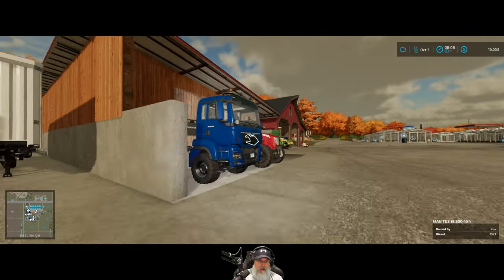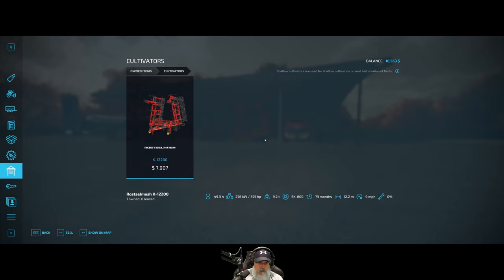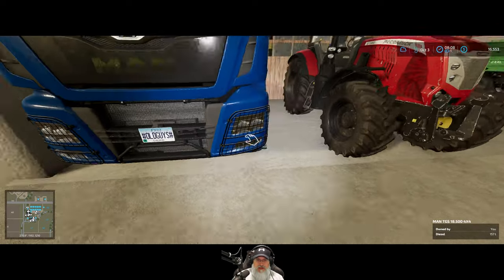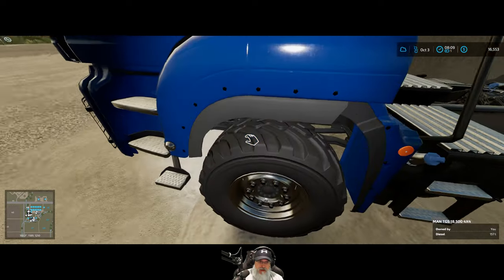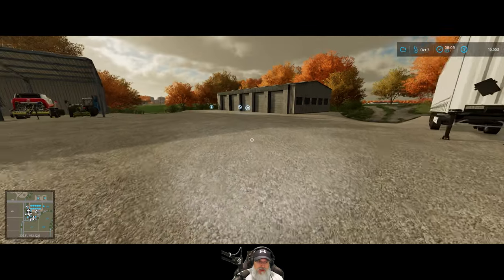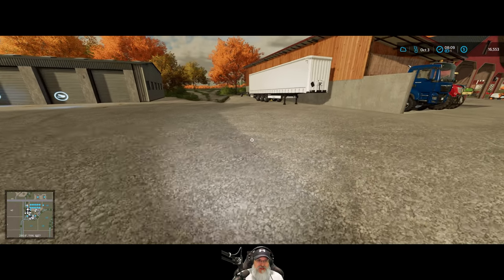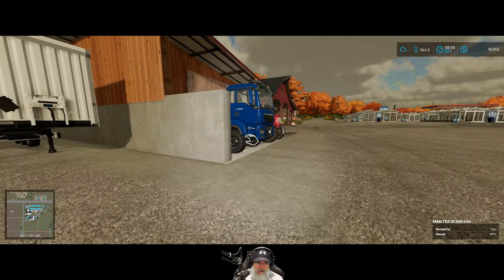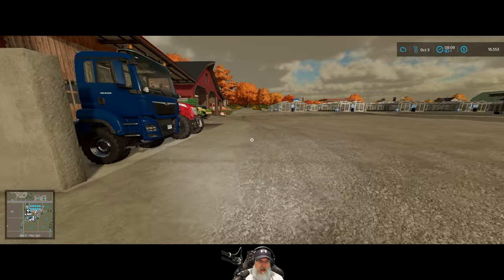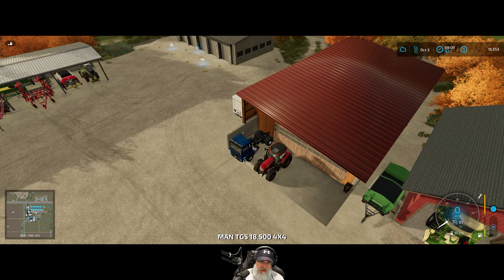This truck pulls the Rosssel Mosh which requires like 375 horsepower — it's nothing because this is a 500 horse. Even with the single axle and smaller tires there are no traction issues, at least not in this game — it just pulls it like it's nothing. I'm sure it'll pull that bigger one too, right at the max horsepower limit but it shouldn't have any trouble. Anyway, let's run down to the grain mill and get some grain for our chickens.